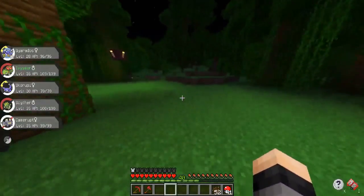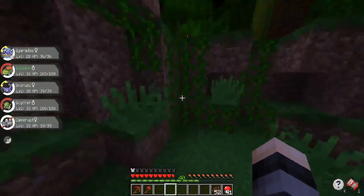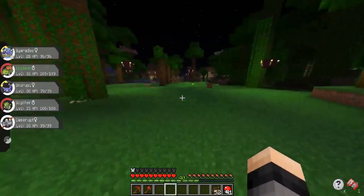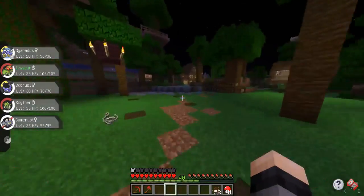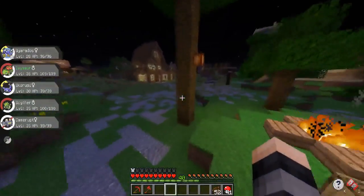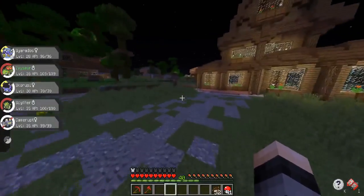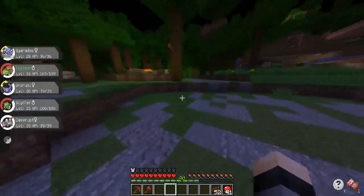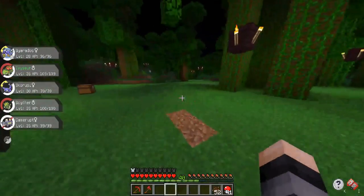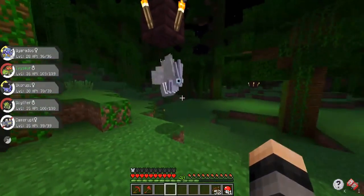A lot of you guys keep spamming me to add a clear lag plugin — the items on the ground are not really causing any lag based on all the information I have, so it's not really a necessity. I know it could be useful since there are so many drops scattered around the world. All I can recommend is making a trash can outside your house — either cactus or a bucket of lava — to drop your items into instead of throwing them on the ground. I do clear items off the ground every once in a while manually, and we might add clear lag at some point.